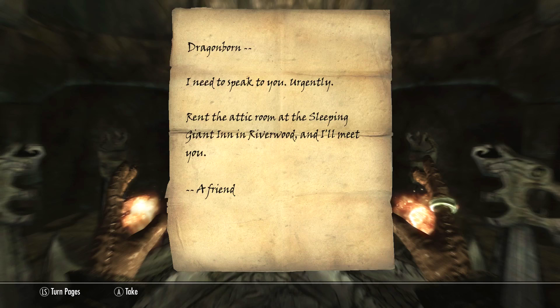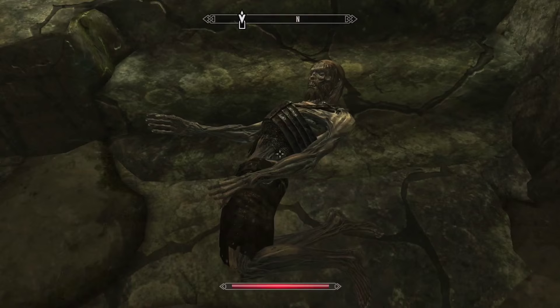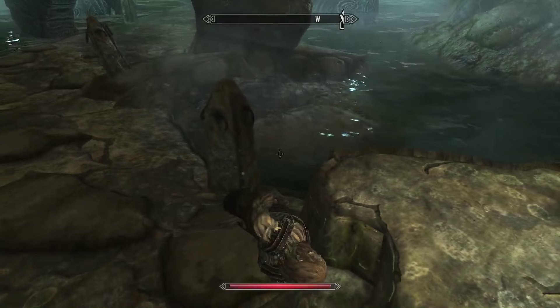Dragonborn, I need to speak to you urgently. Rent the attic room at the Sleeping Giant Inn in Riverwood and I'll meet you. A friend. Well, we've received another letter from a mysterious friend. Could it be the same person?